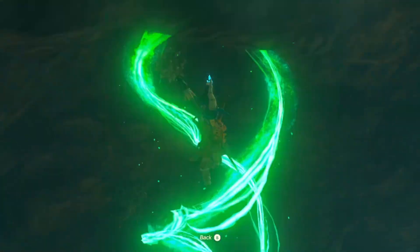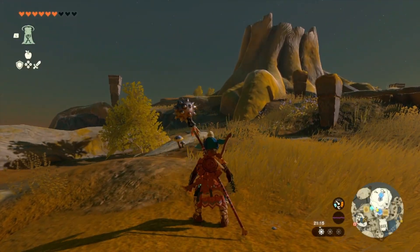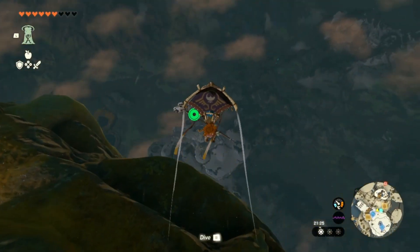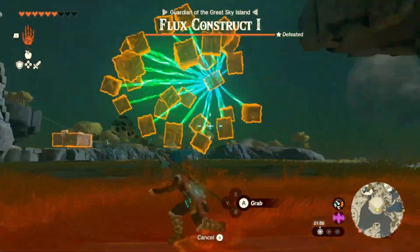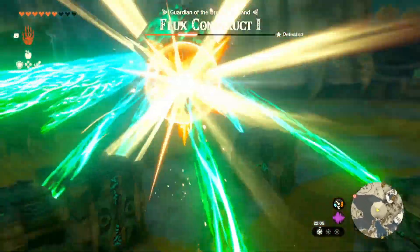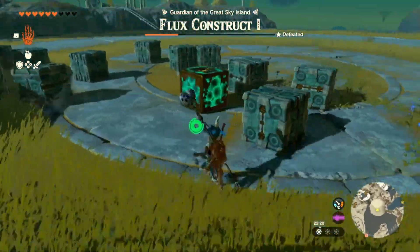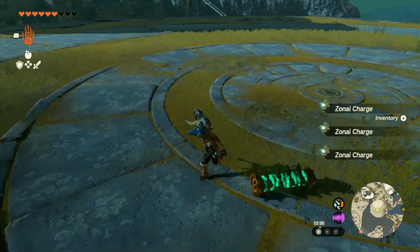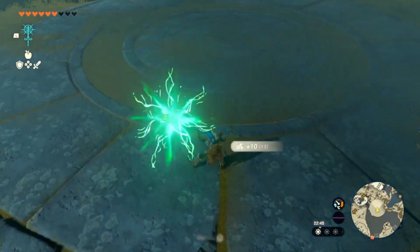Go ahead and use your ascend ability. Once up top, go to the right and jump off. We are going to try and land here where there'll be a flux construct level one boss. We're only going to use our ultra hand ability and our melee weapon to kill this boss. Go ahead and infuse your weapon with the core that gets dropped since you can't pick it up. Now your weapon is sorted.